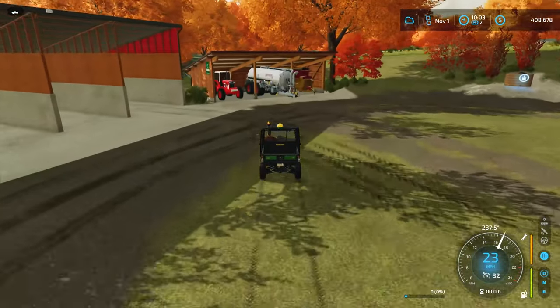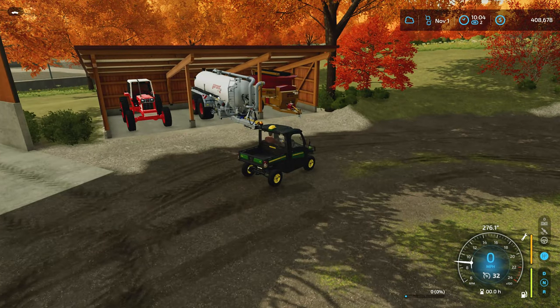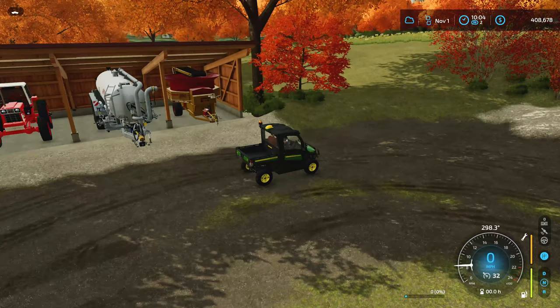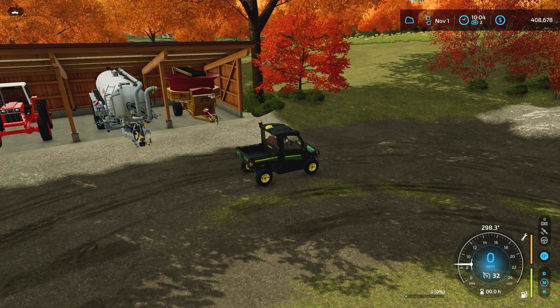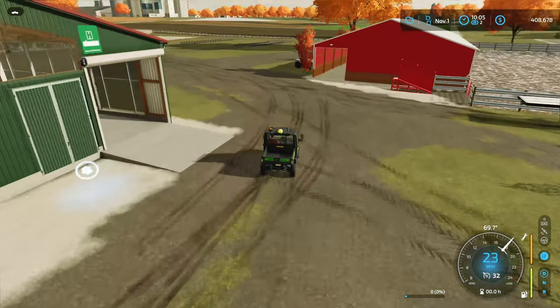Another small shed I added right here — I put it here so I can park this tractor, slurry spreader, and this hay chopper — or whatever the correct term is. It basically just breaks up straw bales. And that's basically it, that's all the updates for this part of the farm.